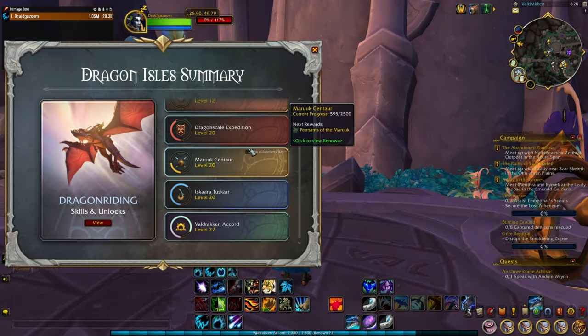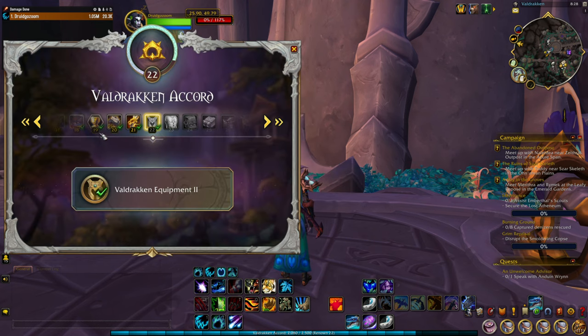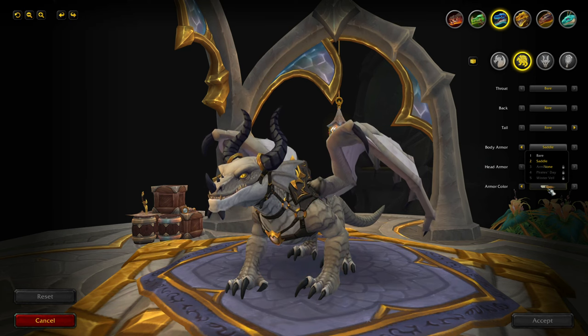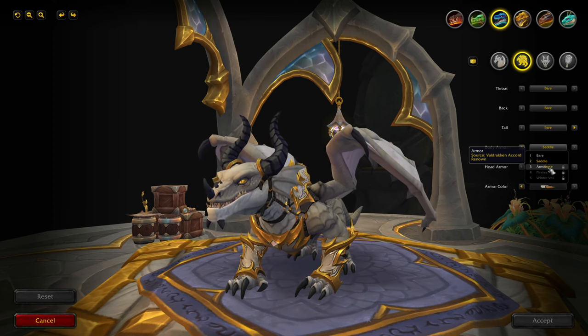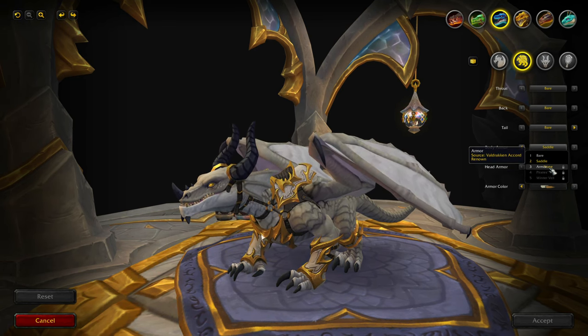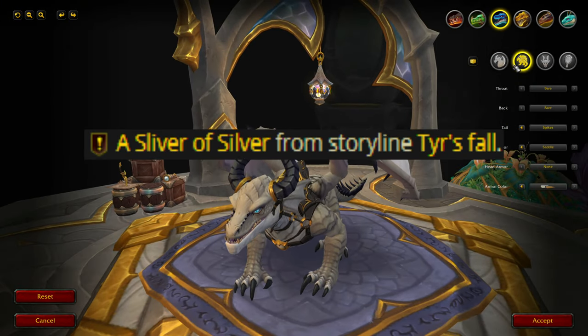I started doing these quests on a character with a level boost, which I got free when pre-ordering the next World of Warcraft expansion. The level boost gave me 20 renown with the Valdrakken Accord. I mention this because at renown 26 you get the golden armor for your drake, and doing all these quests to get the white dragon skin will also earn you reputation toward that.